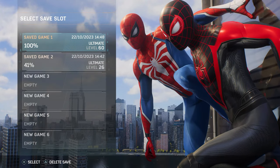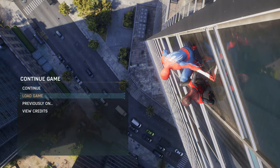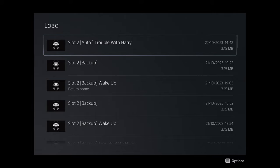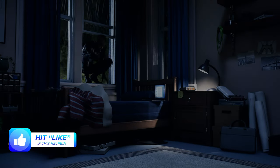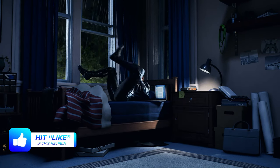Anyway, to replay a story mission, go to the main menu, click into your save, then select Load Game. If you've only just finished your playthrough, you might see the last 10 or so missions as still being auto-saved, so you can replay those just by loading these saves back up.